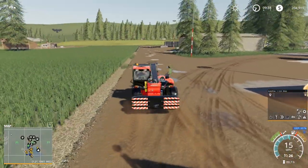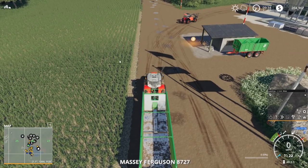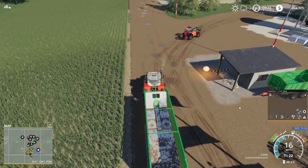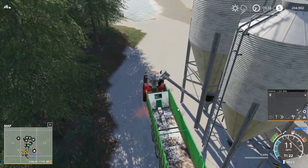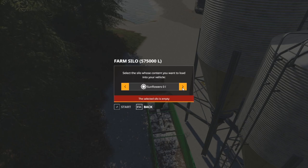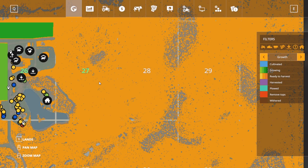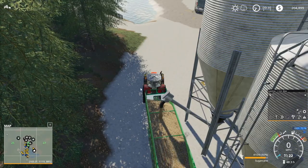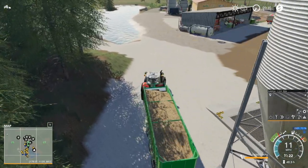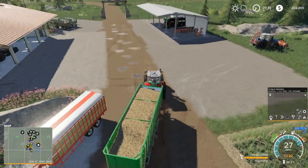I'm going to get this tractor loaded up with sugarcane and set him on auto-driving down to the BGA. After the sugarcane is delivered, I'll use him to make loops picking up digestate and hauling it down to the farm. We're going to get some good money from the BGA today. I'm also thinking about mowing some of the land and putting grass into the fermenter — just enough to get the silo loaded up and the fermenter going. That'll help us make some more money.